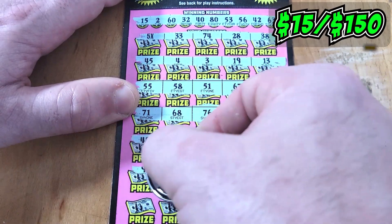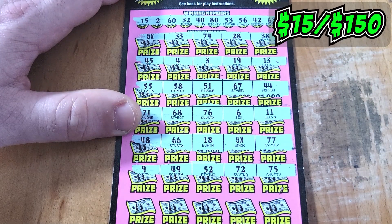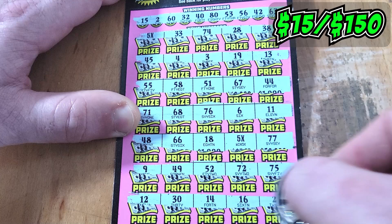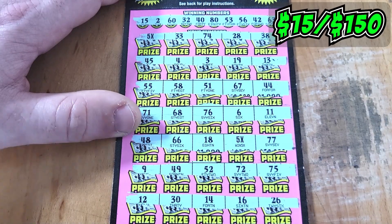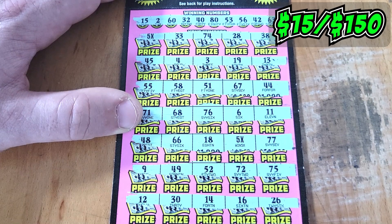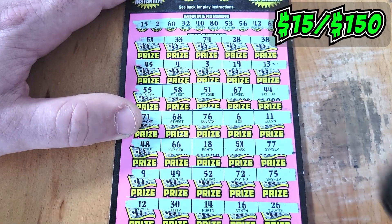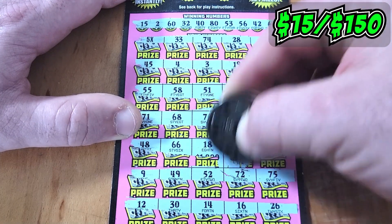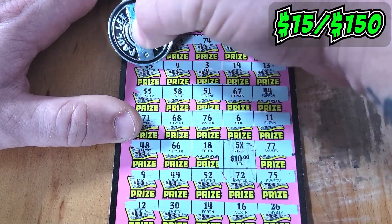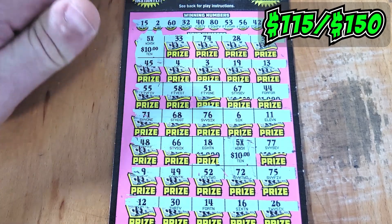Two more rows to find more multipliers. Nothing on that row. And nothing on the bottom that I see. Make sure we didn't get a match: 9, 49, 52, 72, 75, 12, 30, 14, 16, or a 26. Nope, we cannot get any matches on ticket 9. That's all right. Let's see what our 5x's are going to bring us. We have a $10 bill there for a $50 win, and a $10 bill up here for another $50 win.